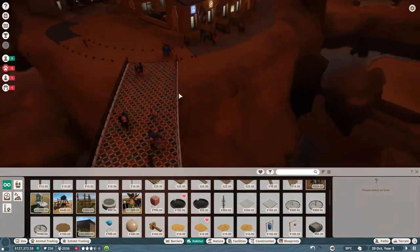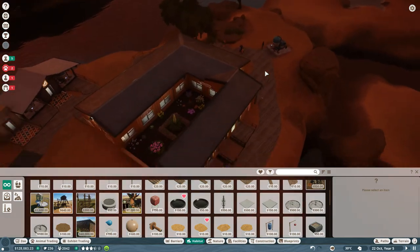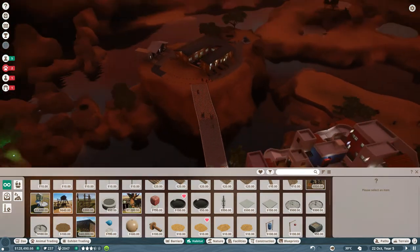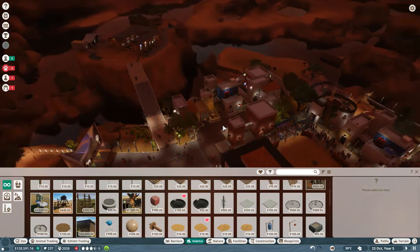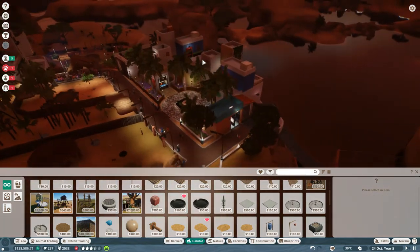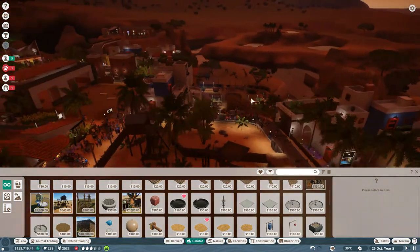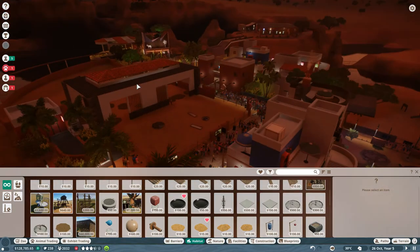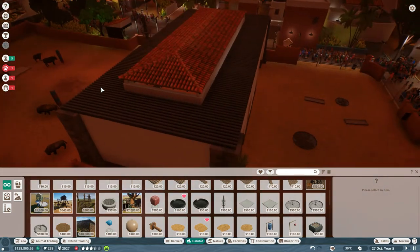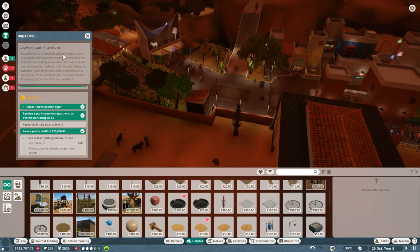It's really up to you how you build this up. I possibly shouldn't allow the guests to walk here. I did this staff area — there are quite a lot of staff areas all around, but you don't really see them because they're well cloaked. I think it's really cool how they've built up the zoos. Well done to the builders. So that's the Myers Lake Island Zoo — now we're going to the other two zoos that I finished.